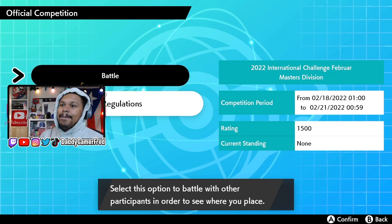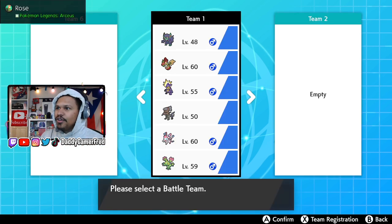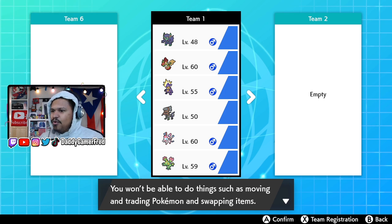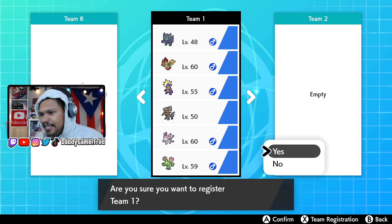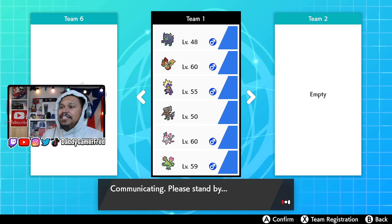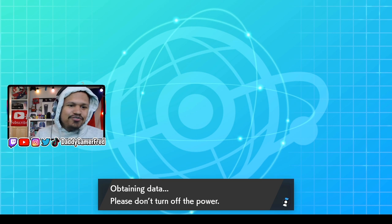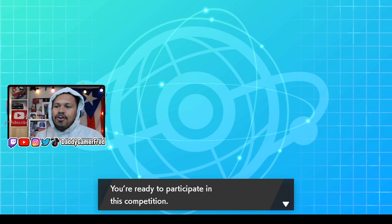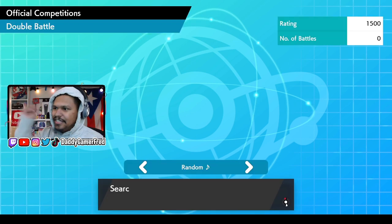Select the battle team and pick a team that you want to go in with. I got team one — select team. It says the team will be locked and you won't be able to do anything with the team as long as the competition is going on. Confirm you want to register, obtaining data — don't turn off the power. That team is registered, your registration is complete, and your battle team is now locked.